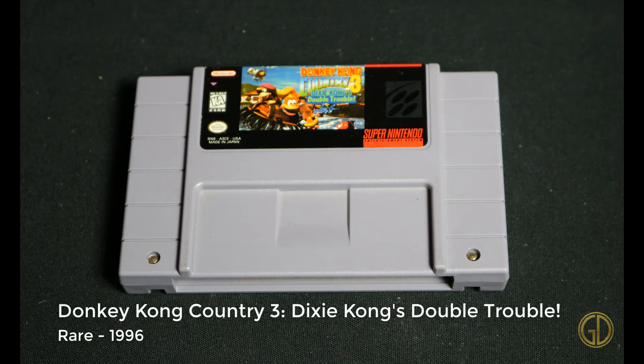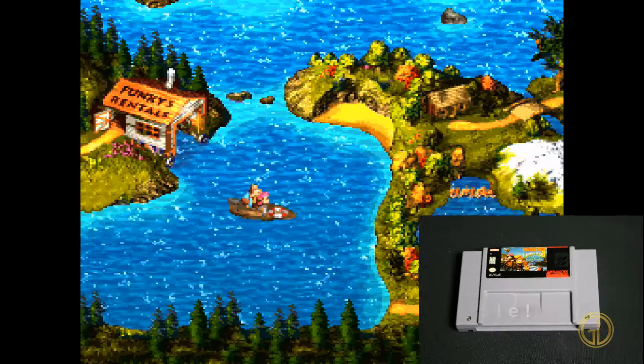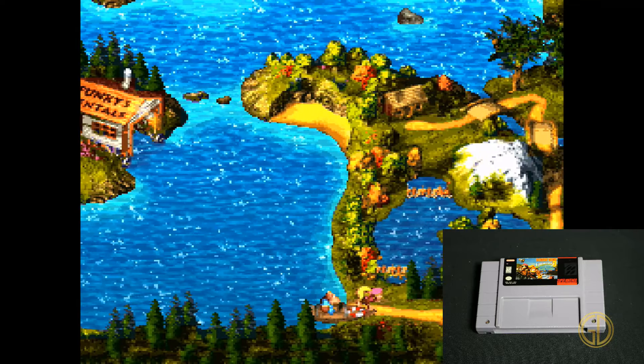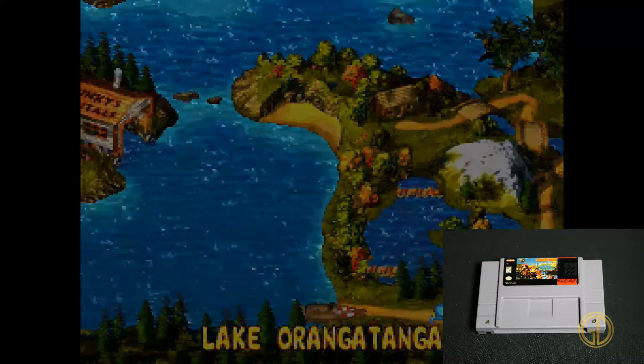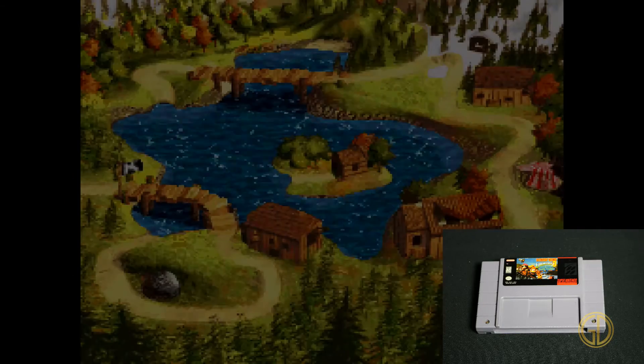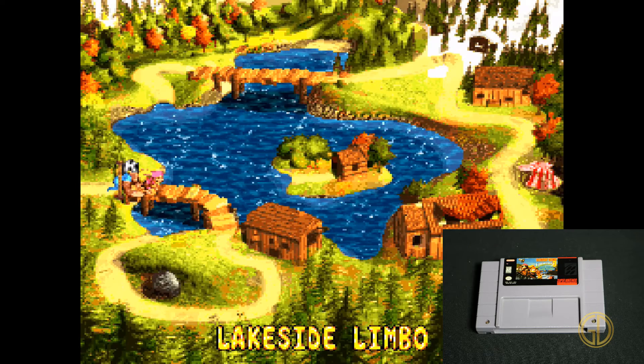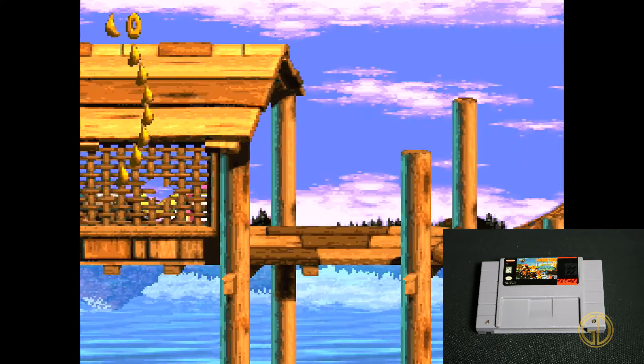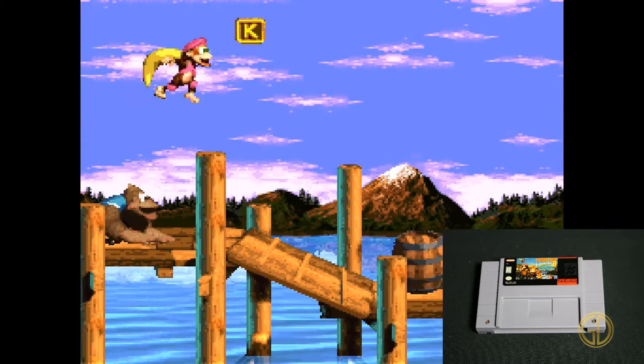Last up is the third in the franchise, Donkey Kong Country 3: Dixie Kong's Double Trouble, released by Rare in 1996. They added a more interactive overworld mechanic — you can see the boat there — but overall it's the same gameplay from the first two games with slight graphical tweaks and everything's a little brighter. I don't care for this one as much as the other two; number two is definitely my favorite.